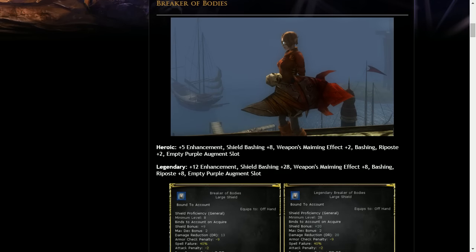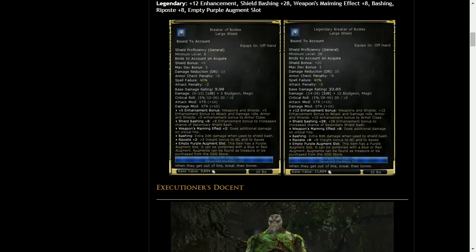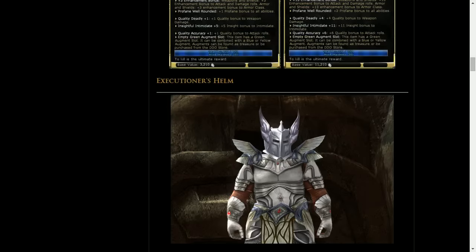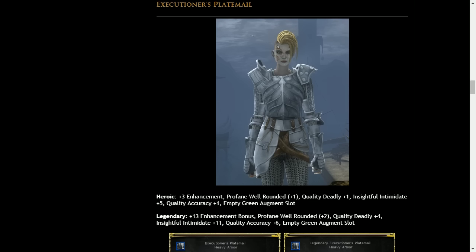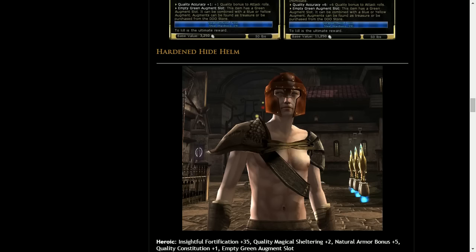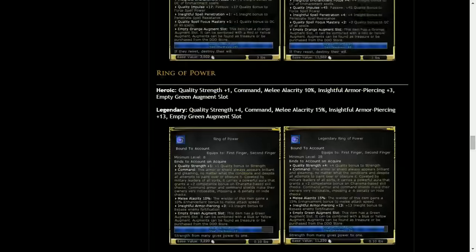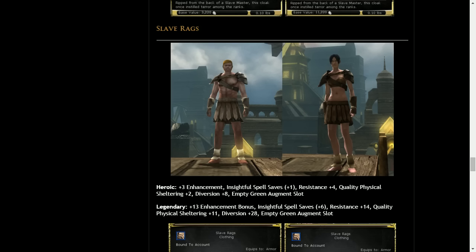I want to call out some of the new named items — No Worries is the main person who put all this together. We also have really nice new armor sets with new art: the Executioner set and the Slave Armor set. And something that's kind of funny in our active community — one of the more exciting parts of the update: we finally have bare-chested characters in DDO after only 10 years! You can have a gladiator-style outfit with slave garb for both men and women.